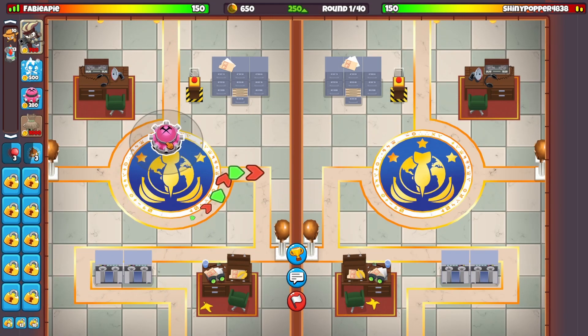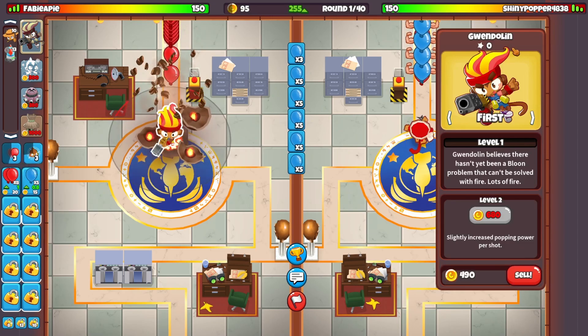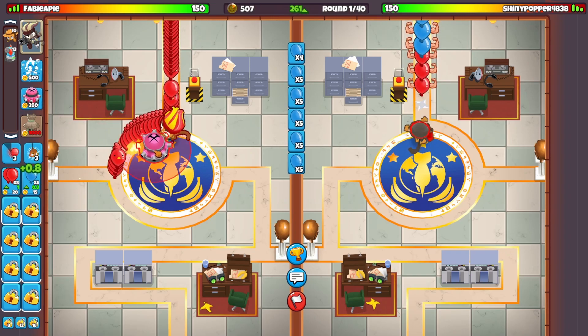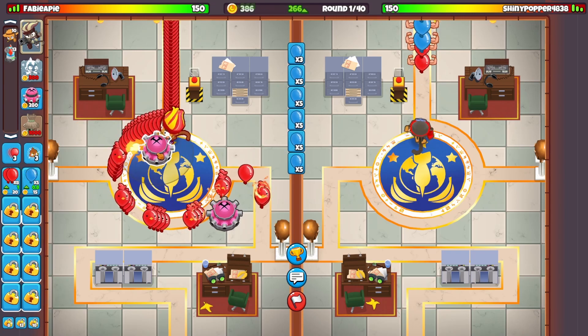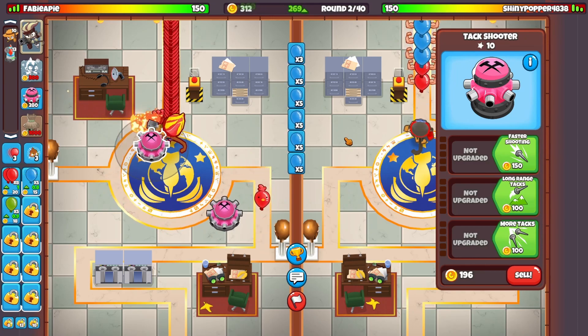We're in the first match on the map Cobra Command. This is definitely a hard map — it's not easy. I'm going to start with Gwendoline here. Usually I start with attack shooter, but on this map I think it's better to start with Gwendoline. I'm also ECOing with blues. Because this is a beginner strategy, some of you might not really know how ECOing works.